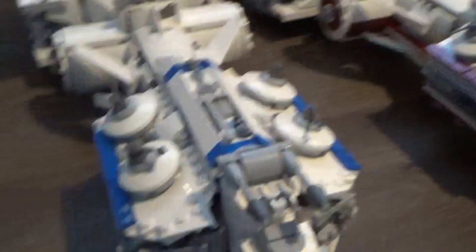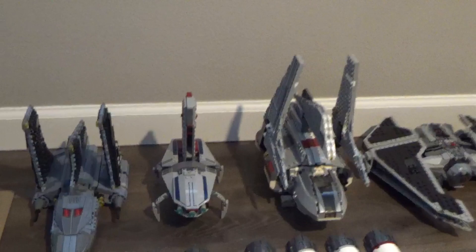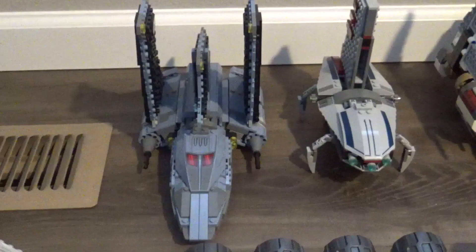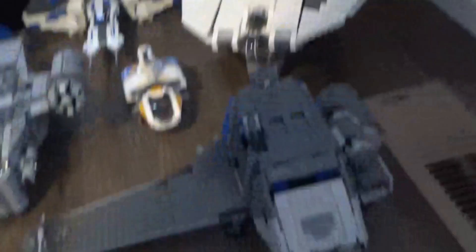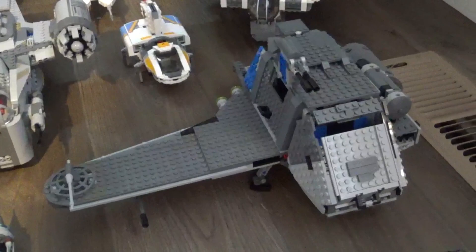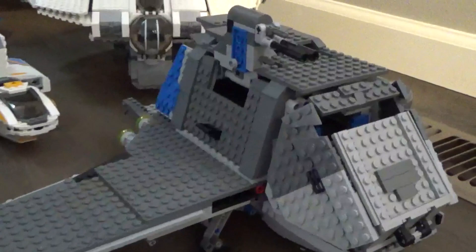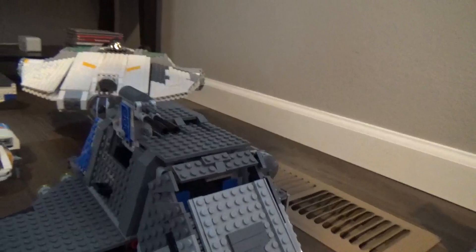We've got Palpatine's shuttle on the right, and I've got a modified Trade Federation transport where I replaced the violet markings with maroon. Right next to that is the Bad Batch shuttle, which I also reviewed recently. Next to it is something similar to the Twilight — Anakin's special frigate from Clone Wars used for undercover missions. I did a few changes and renamed it the Twilight 2, replacing some colored pieces with blue to signify the 501st, since the original Twilight was destroyed on Mandalore.